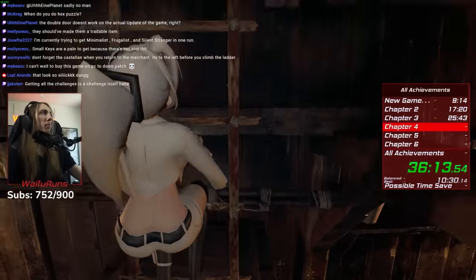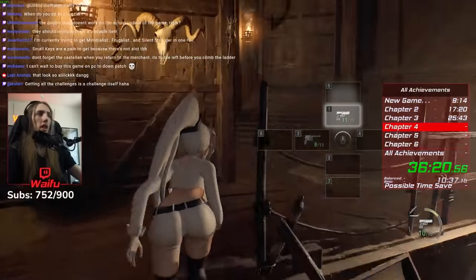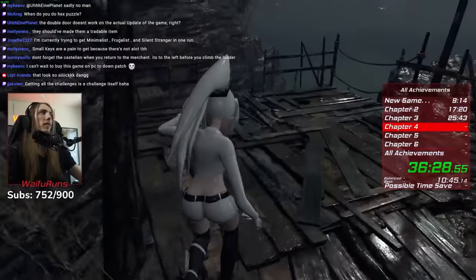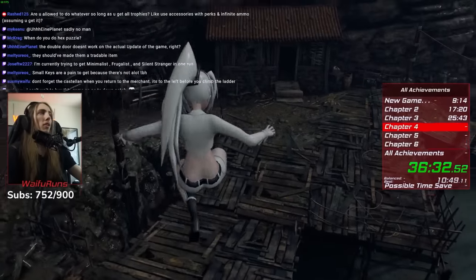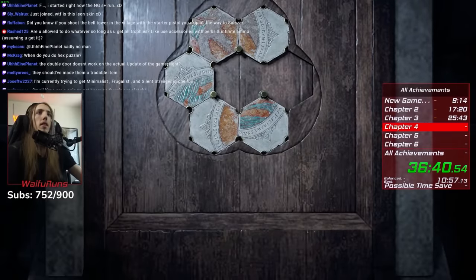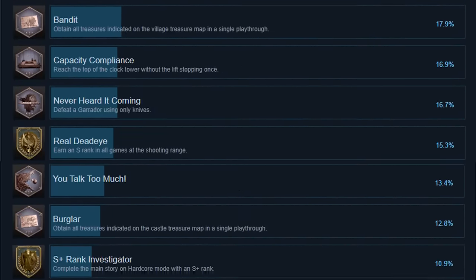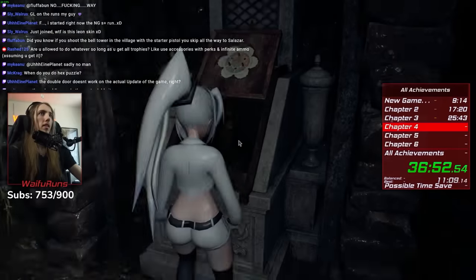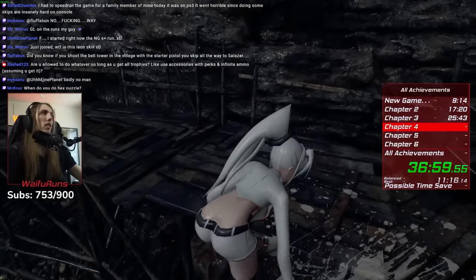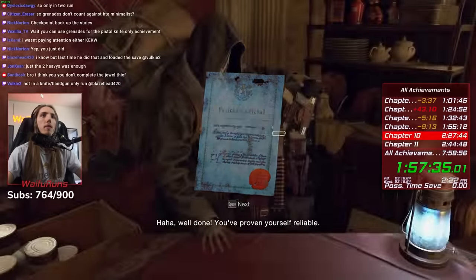The astute of you might notice a small oversight in this routing: I'm doing every merchant request AND no merchant in the same playthrough. In order to complete the merchant request, you must talk to the merchant — this obviously invalidates the no merchant achievement. Except we have a little bit of tech that allows us to do both. This is the challenges menu, and exactly how it works. Some challenges are achievements, but all achievements are challenges. So while there are 101 challenges in RE4 Remake, there are only 39 achievements, and the achievements are triggered by the challenge being completed. As long as the progress in the challenge menu is tracked, that counts as progress towards the achievement.